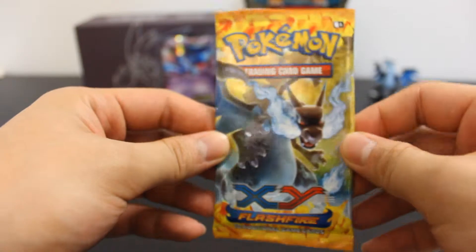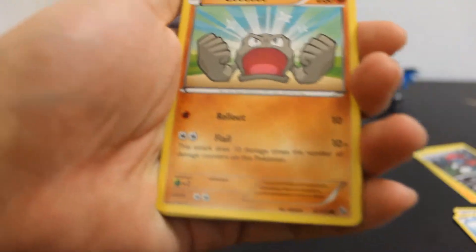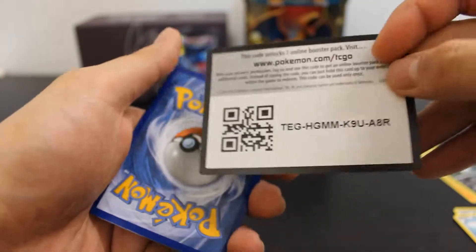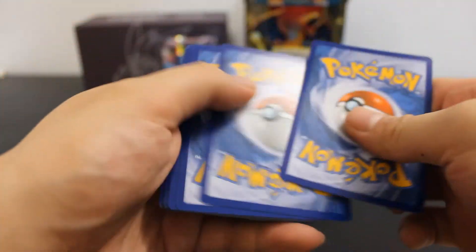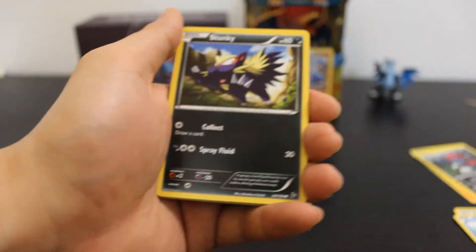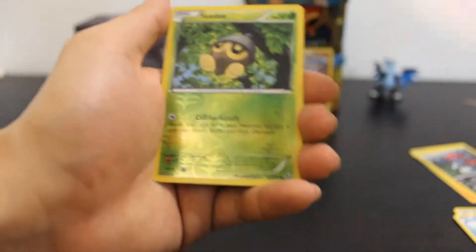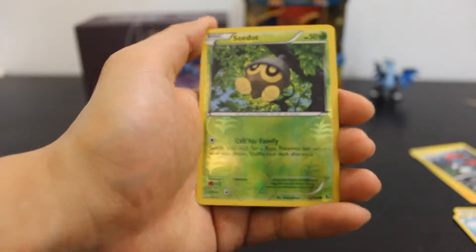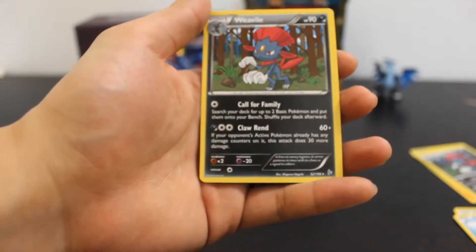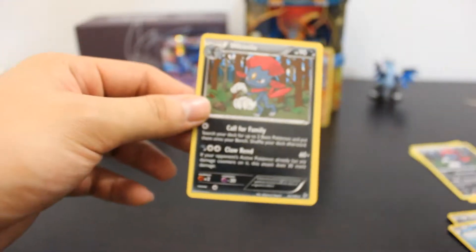Now we have one extra Flash Fire pack from my Chinese store. Hopefully it's not fake. Here comes my good luck. The first card, Geodude — looks pretty real to me. The code, which looks pretty real. Here comes my Mega Charizard. Geodude, Lilio, Stunky, Shinx, Fababe — it's like the same cards. Avalog, Nuzleaf — those are new. Dustclops, Reverse Holo Sea Dots. And my rare is a Weevil non-hollow. I got a Reverse Holo and a non-hollow, which is not so good.